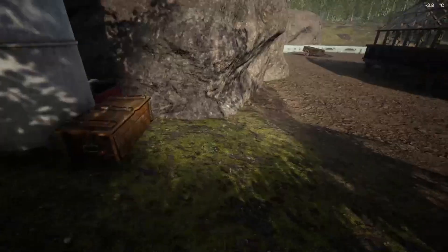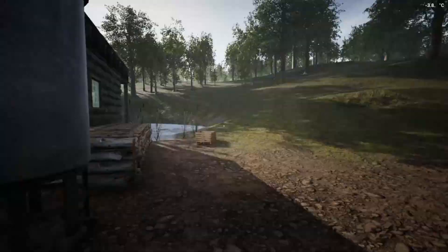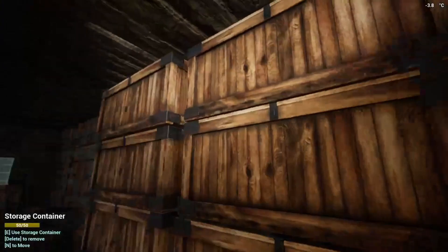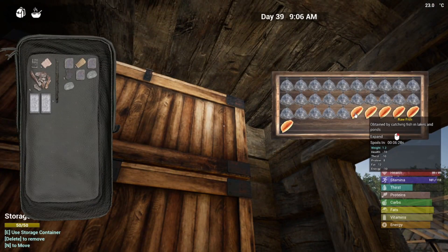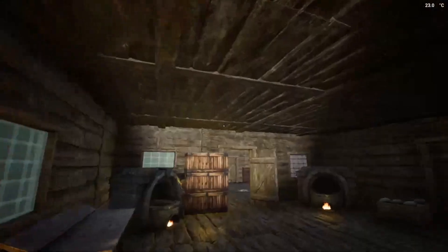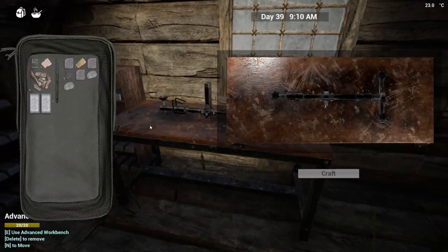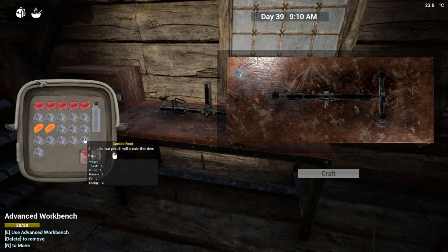I should probably put another mineral extractor down just to double up, because you need iron for so many different things. It is fueled by biofuel. If you need to make biofuel, I do a whole bunch of fishing, throw the fish in a chest, and once it goes bad you take your spoiled food — I need to do a tutorial on that by itself — but I want to tell you how to power the mineral extractor.